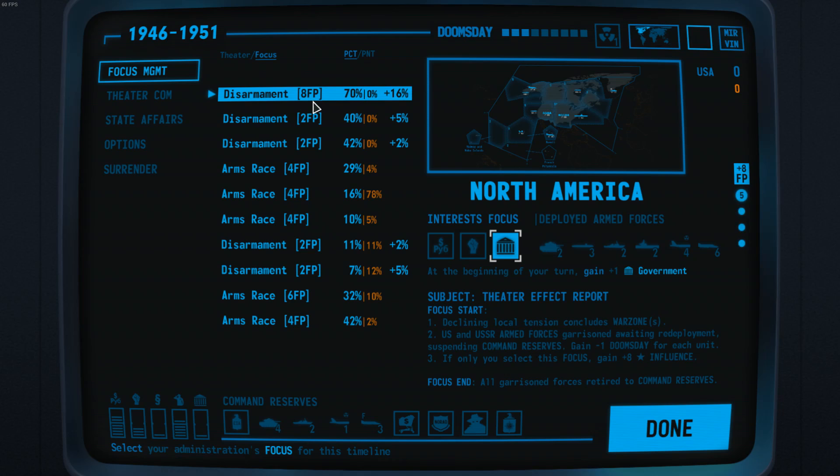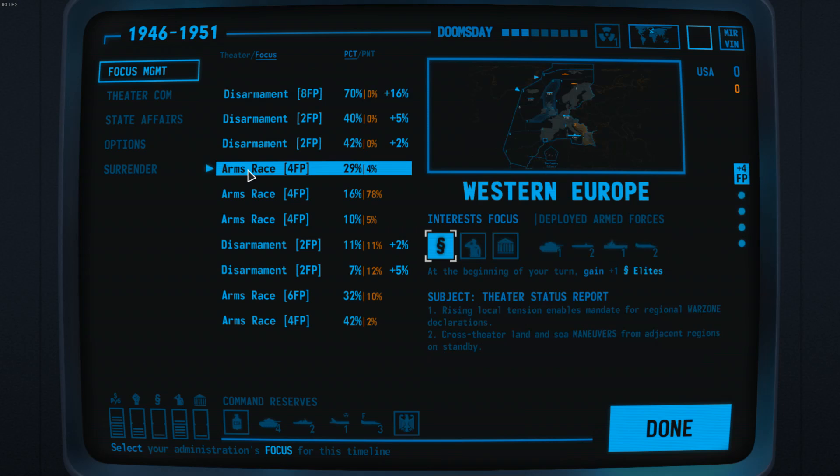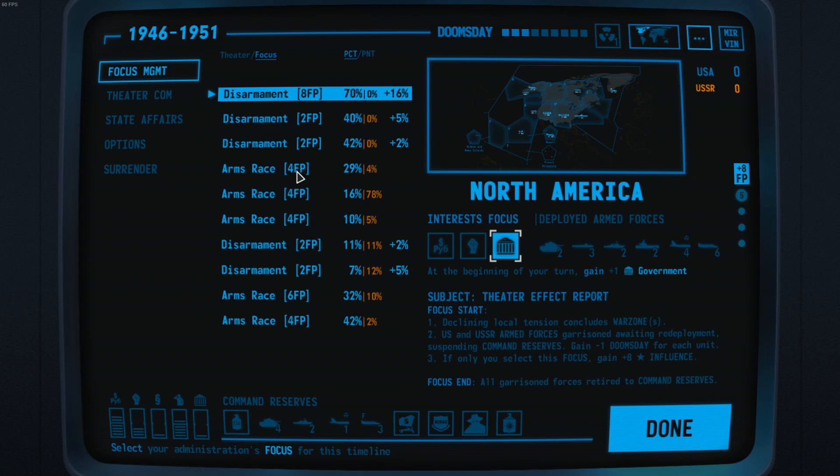If you click on the top here, you can switch from the theatre to the focus view, which makes the theatre names disappear and just shows you what sort of focus you can pick. There is a choice between disarmament and arms races. Not all focuses are created equal — having a disarmament option in your home theatre gives you way more focus points than a disarmament anywhere else.